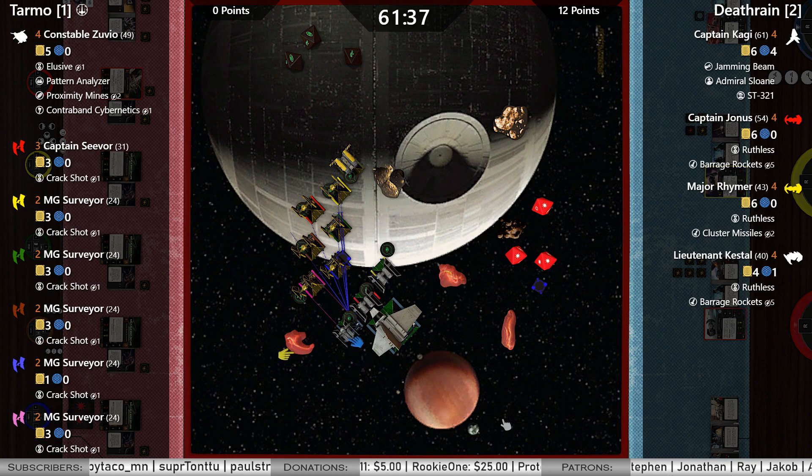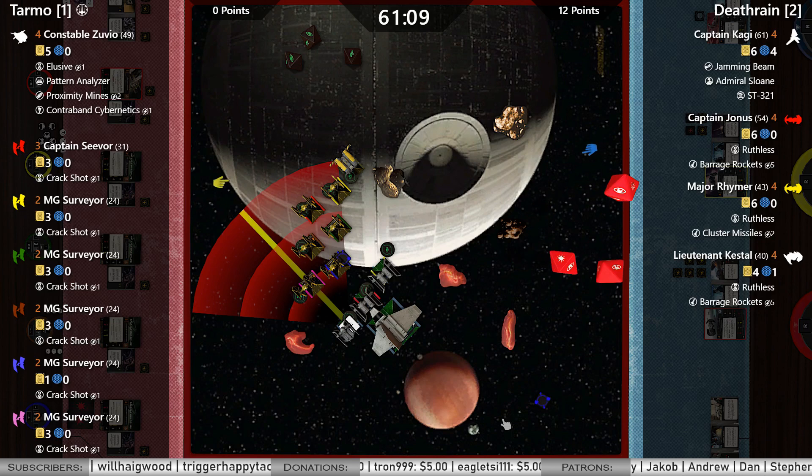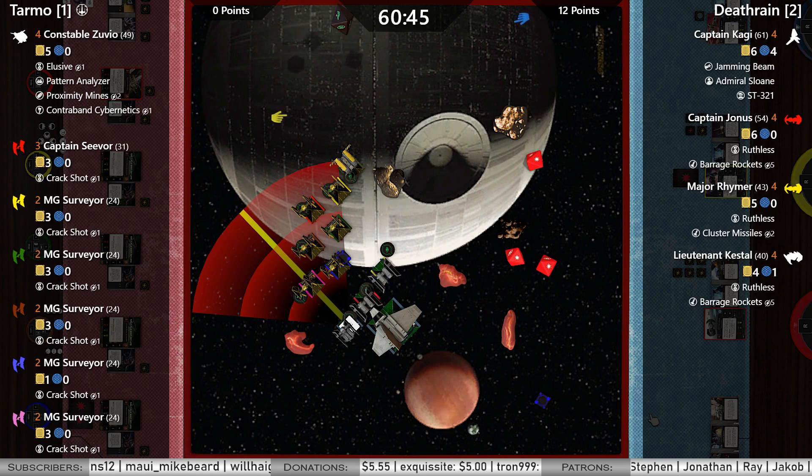Blue is on one hull. If you want to keep shooting into blue, that means no more munitions, no rerolls. You could use Ruthless — there's plenty of friendly ships at range 1 you could take damage on to change results into hits. These bombers are quite beefy. Here's a range 1 attack from Kestel — two hits. He is using Ruthless, going to bounce it into Rhymer. No guts, no glory.